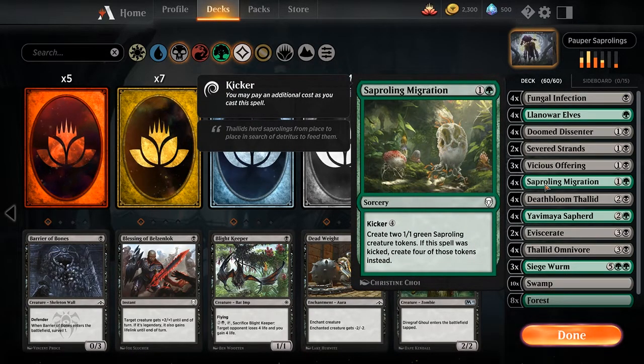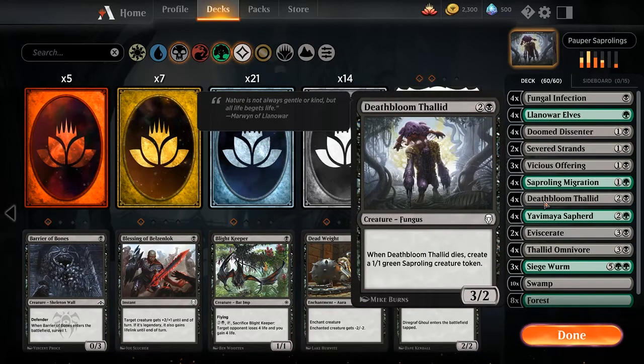We are running 4 copies of Saproling Migration — this is just for generating Saprolings. Don't be afraid to use the unkicked version; it's totally fine even in the late game if you are just creating 2 Saprolings because they can chump block. In Pauper, as far as I've seen, there aren't that many trample decks, so you are just getting away with chump blocking. We are running 4 copies of Deathbloom Thallid — this is a nice value card for 3 mana. It hits hard, it can block a couple good attacks, and then you get a Saproling once he dies.